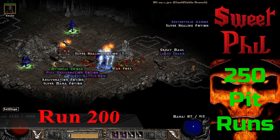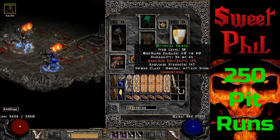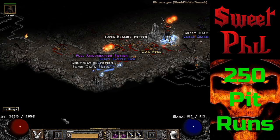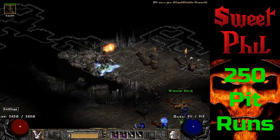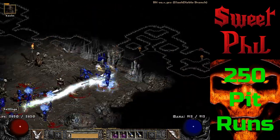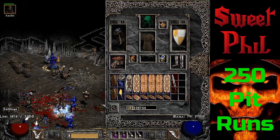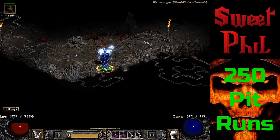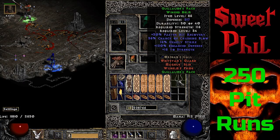Run 200 brings me the next noteworthy item off a Carver — a set item Mythic Sword, one of the two swords from the Immortal King set. Continuing the run, one of the very next monsters I kill drops a set item Winged Helm that rolls as a Tal Rasha's face. Not the rarest item, but it's a mid-level item for mercenaries because the crushing blow adds a ton of damage.